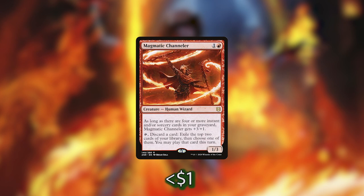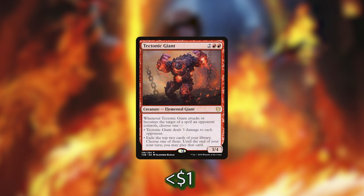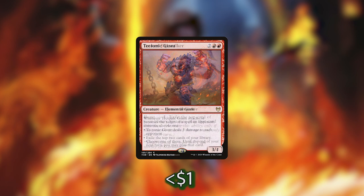We then have Magmatic Channeler, who has an activated ability that lets us tap her to discard a card, exile the top two cards of our library, and then choose one of them to play this turn. Following the Channeler we have Tectonic Giant — whenever it attacks or becomes a target of an opponent's spell, we choose one: deal three damage to each opponent, or exile the top two cards of our library, choose one, and until end of our next turn we can play that card. We then have Tuskeri Firewalker, which has a boast ability — as long as it's attacked, we can pay one generic mana and exile the top card of our library and play it this turn.